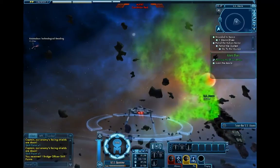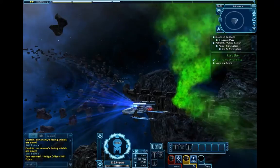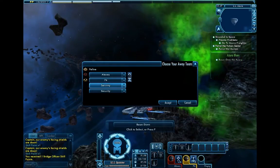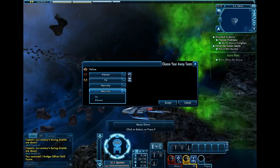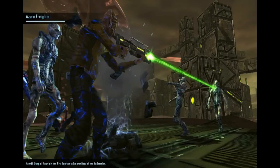Once you finish clearing the area, head over to the SS Azura and scan her. Once you're done scanning her, your bridge officer will talk to you. I've got my Borg bridge officer from my pre-order, which is really cool. You'll be able to set your away team, which can be whatever officers you have right now. If you're short on officers, just pick security — it'll just bring some random red shirts. And then you'll go ahead and transport down to the freighter.